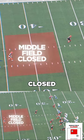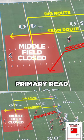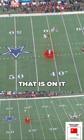Against middle field closed, that's where the deep cross comes into play as the primary read. If you look at how that route attacks this coverage, if that crossing route crosses the face of not only the man coverage defender that is on it,